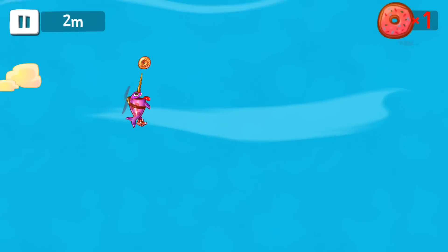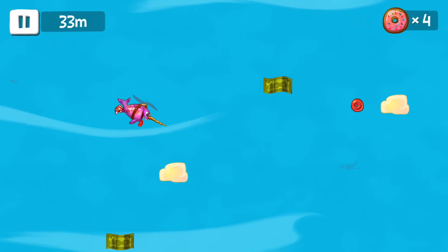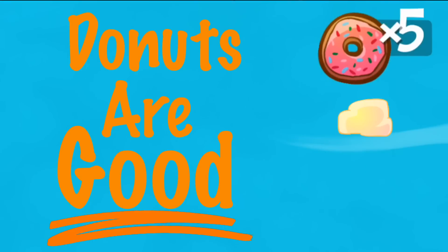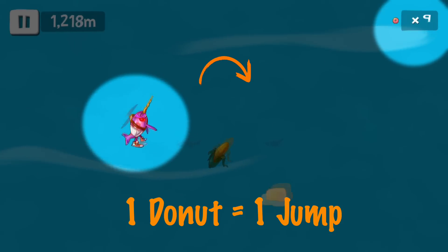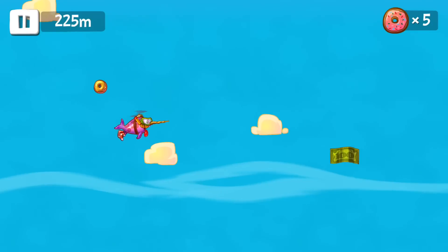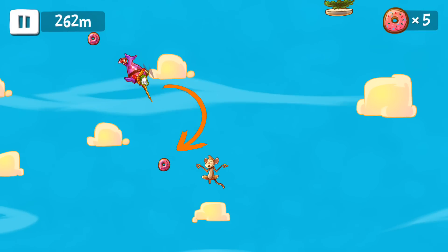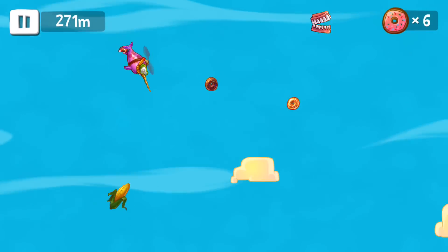The goal of Sky Whale is simple: keep your narwhal flying through the air. To do this, collect donuts. Donuts are good — one donut equals one jump, so eat these sweet treats up. However, the real key to this game is knowing when not to jump. You want to collect donuts between jumps so you can use them when you really need them.